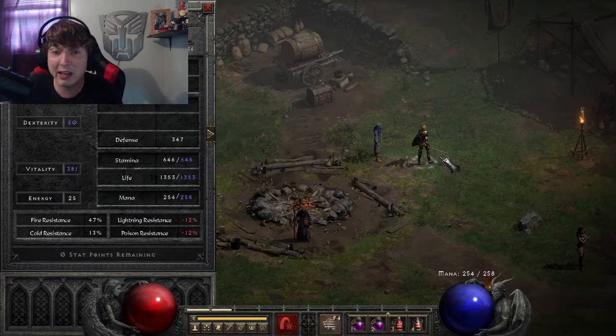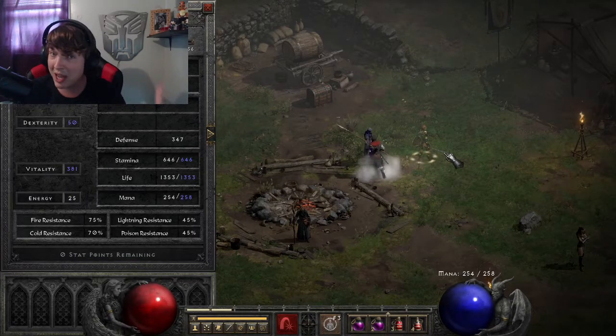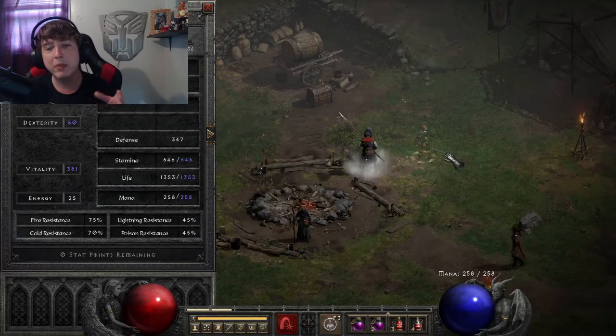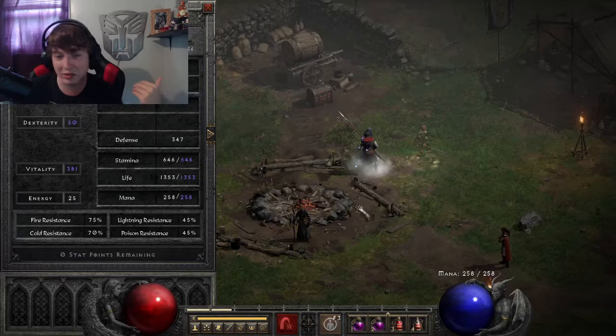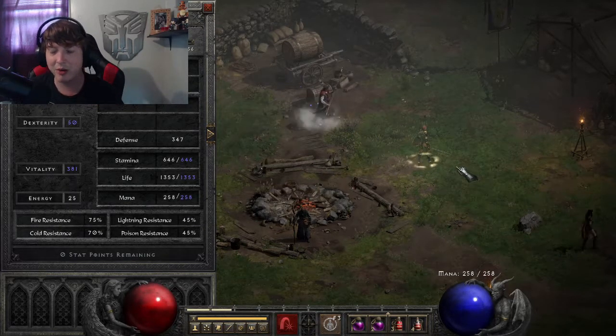This is what makes the Trap Assassin so great. They have a skill called Fade, which gives you all resistances and also some damage reduction in the process. Now if you look, my resistances are 75, 70, 45, and 45. Much, much better.